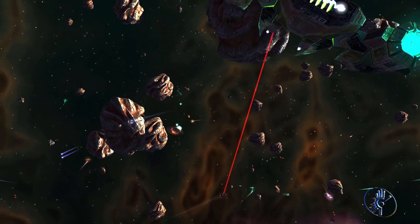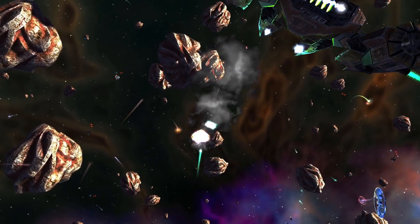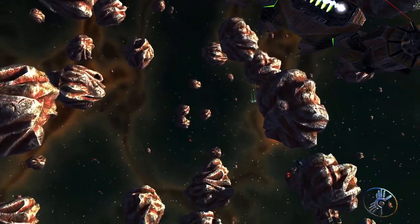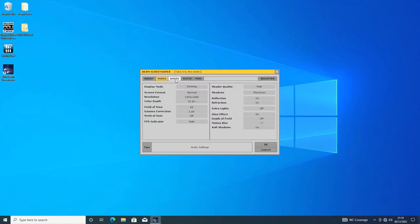Talking of which, we should probably have a look at the settings. The video settings have the usual resolution toggles you'd expect, but also options to disable or enable reflection, refraction, extra lights, glow effects, depth of field effects, motion blur, and soft shadows. There are more options in here than in some old games. A handy tooltip tells you what the settings are for at the bottom.